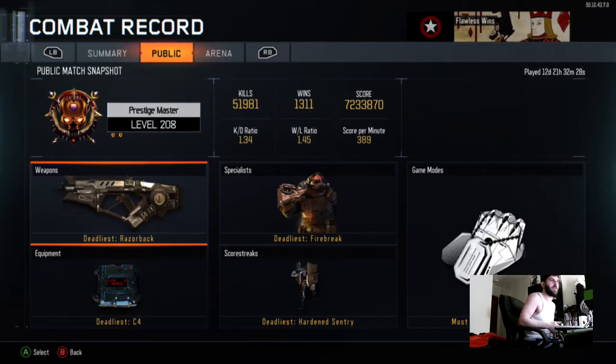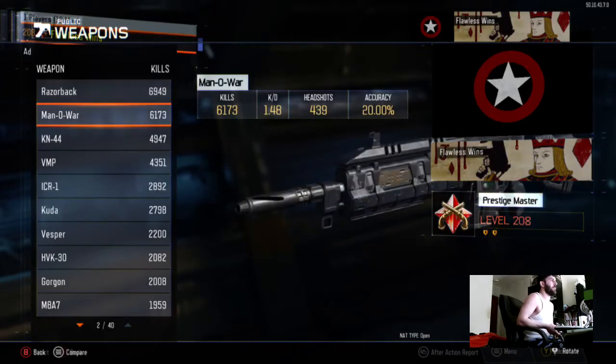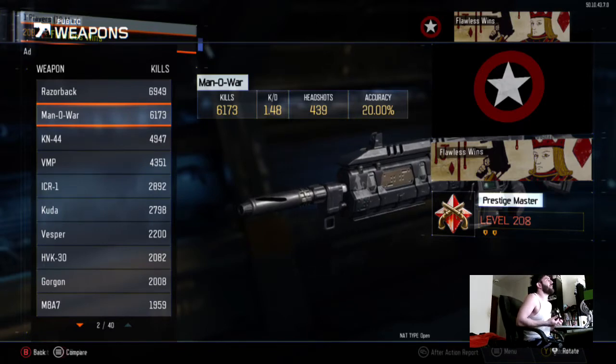I should show you my weapons real quick. The Razorback is my most used weapon, that and the Man-o-War by far. My stats are not the best but they are increasing. Right now I'm playing for stats, trying to get my KD up as high as possible. I'm gonna wait till I get about 75,000 kills and then start finishing off dark matter.